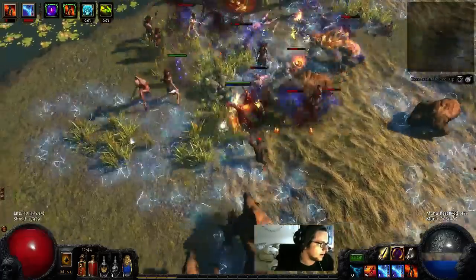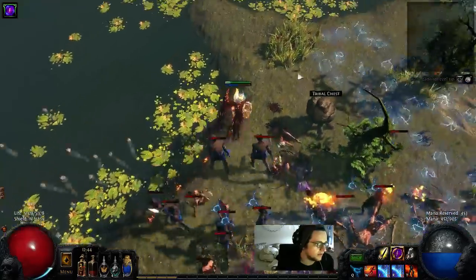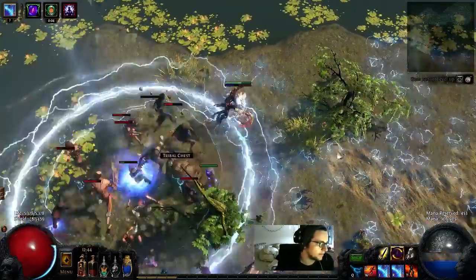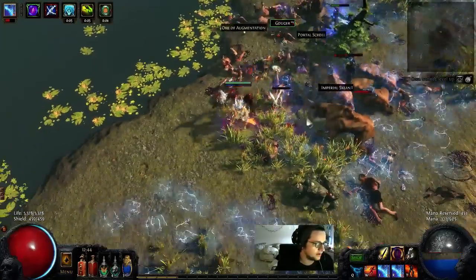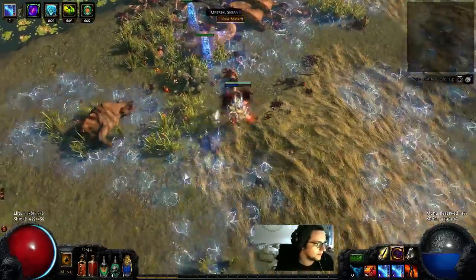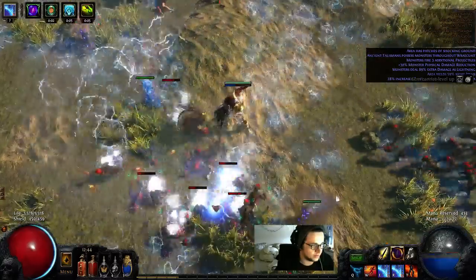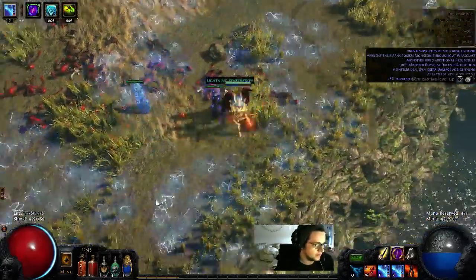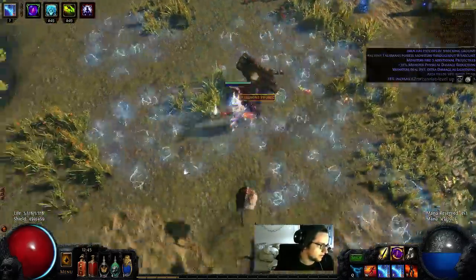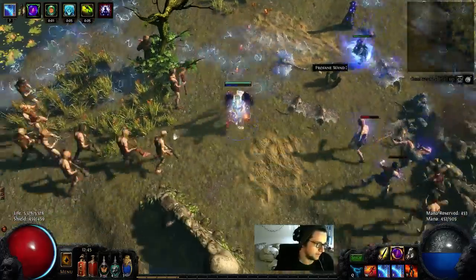But you guys will see once we get to the boss — it can be kind of a problem. This is a triple damage map mod. I'm playing kind of yolo here, first map of the day. Other than that, the build is pretty safe if you play totems — you should normally be playing totems, just putting them up and chilling back until your totems kill everything. That's pretty much it.